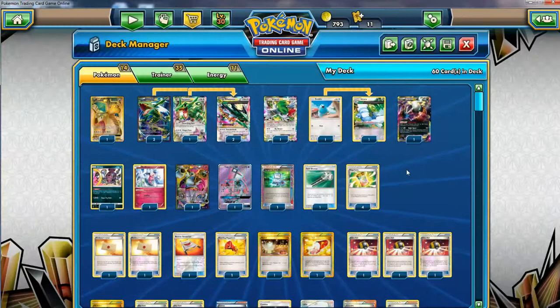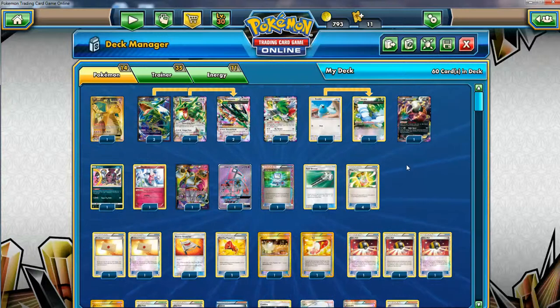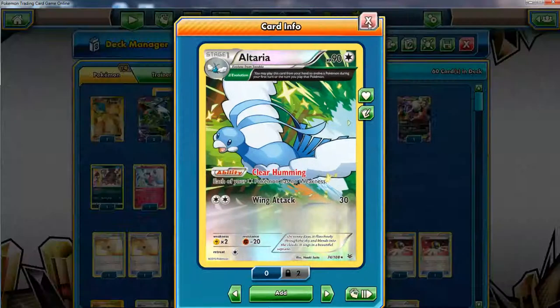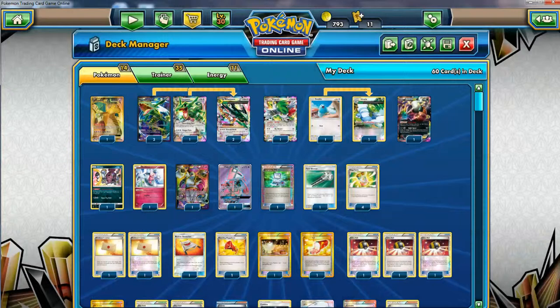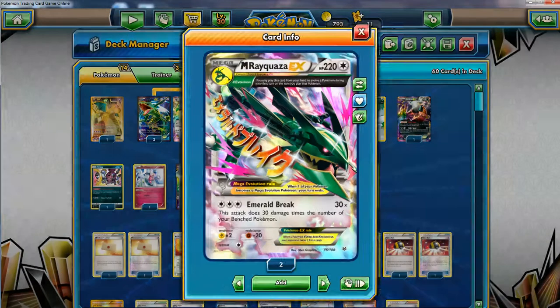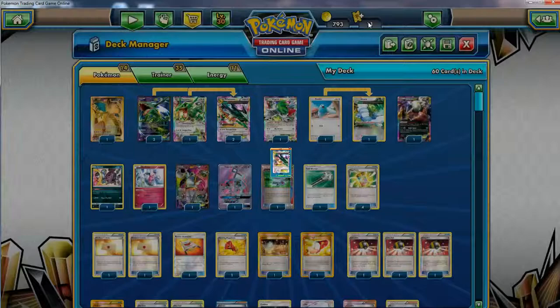You don't have to rely on Shaymin EX - you can just use things like Winona, Tapu Lele GX, Ultra Balls, Hoopa EX. We should have ways to get our pieces in hand and get our setup going. Next up we have a 1-1 Altaria line. I'm really happy to be able to run this card. Altaria - you get this guy out and it can evolve from the first turn with Delta Evolution as well, and with its ability your colorless Pokemon won't have any weaknesses.